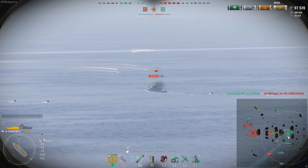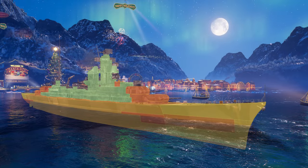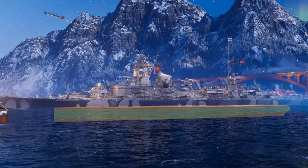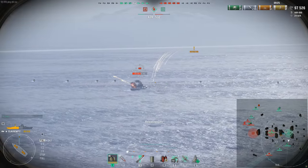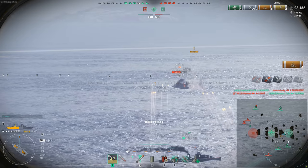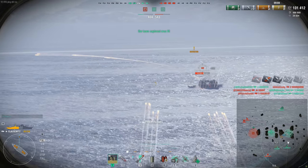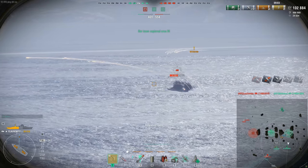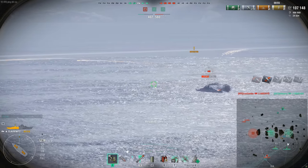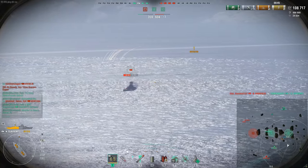Her armor layout is pretty much Hindenburg again. She's got that 27mm wraparound belt at the front of her, and the bow above that is also 27mm. She has that 40mm almost-wraparound belt, then you have that 130mm casemate armor. Once you take the torpedo protection away, you can see her armor belt continues along there behind her torpedo protection. Her citadel is just below the waterline behind a nice 130mm turtleback armor. It's pretty similar to the Hindenburg, but not really a huge step up when you compare it to ships like the Condé and the Annapolis from the Henri IV and Des Moines respectively.